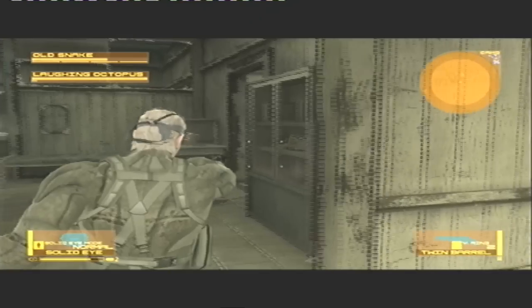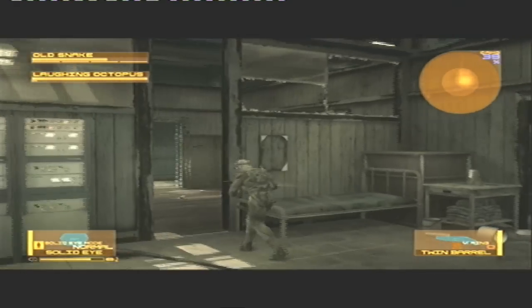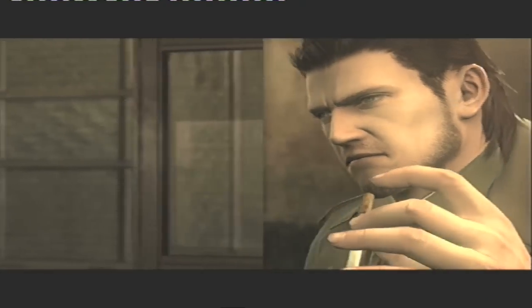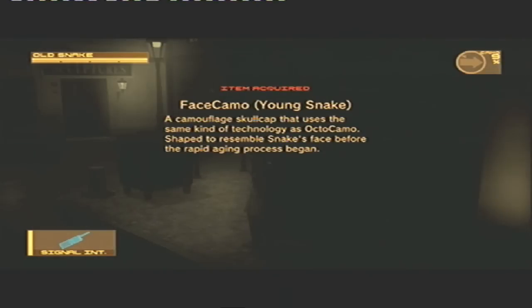This isn't bad, bearing in mind you do get a number of these through natural progression in the game. The ones you don't have to worry about are the original face camo from Laughing Octopus, 2 variations of Young Snake from the beginning of Act 3, and the pixelated Metal Gear Solid 1 Snake.